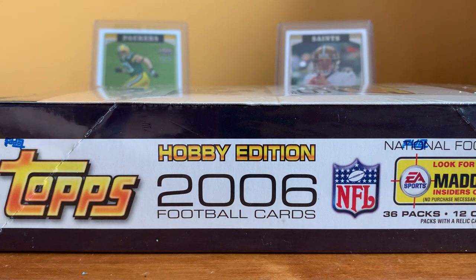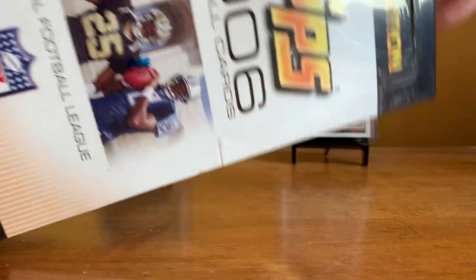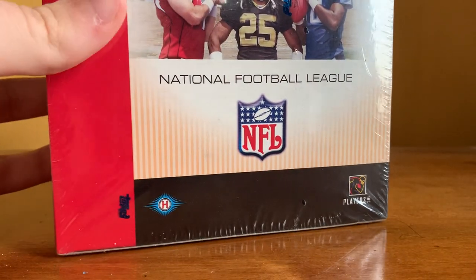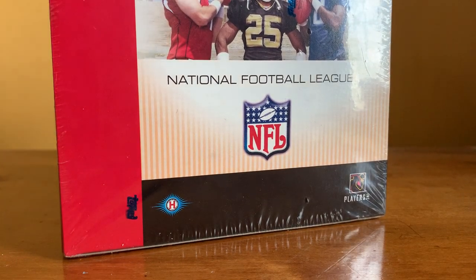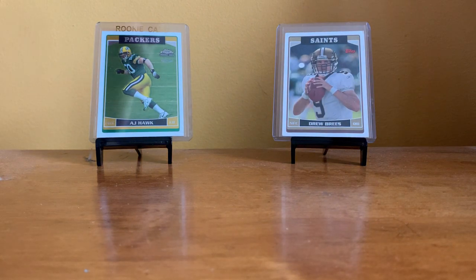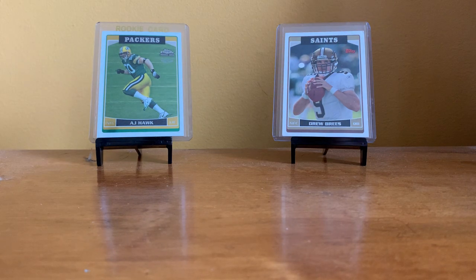Hello everyone, this is Ian from Stars Football Cards & More. Very special video today — it's my birthday and my parents bought me a hobby box of 2006 Topps Football. I don't think I've ever opened a Topps football box from the 2000s, but I do have a few cards in the background: Special Edition Rookies, Topps Chrome AJ Hawk, and a 2000 Topps Drew Brees with a mangled corner. So we'll see if I can pull a higher quality one from this box — that would definitely be cool.